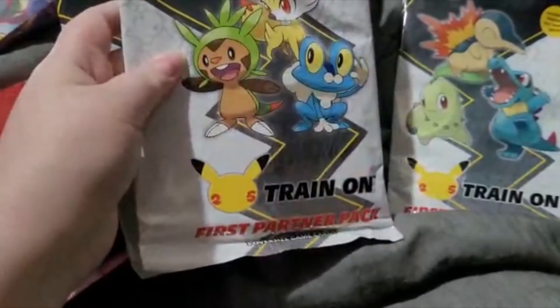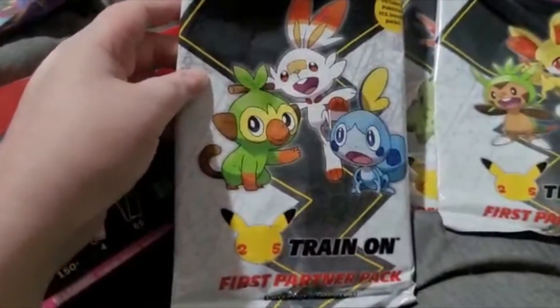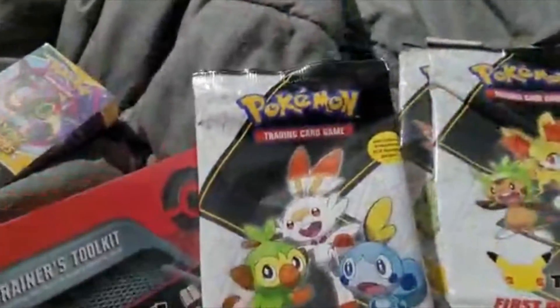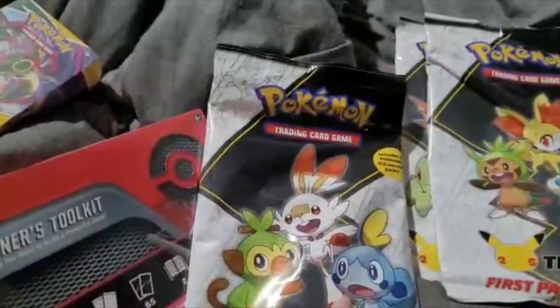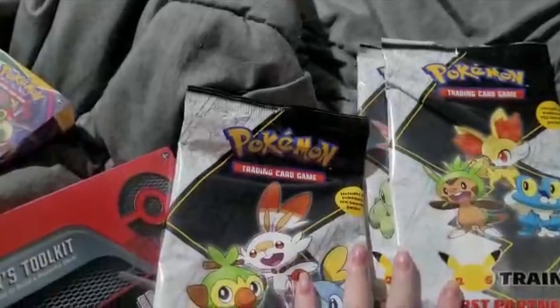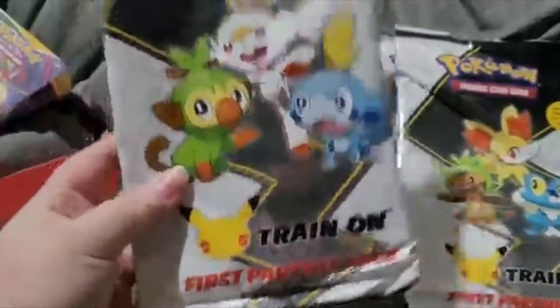And then we have the Johto and Galarian First Partner packs. Each comes with three jumbo character cards. We were missing these two, so I got these two, plus two TCG booster packs on top of that.